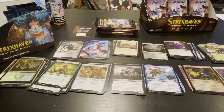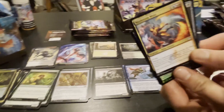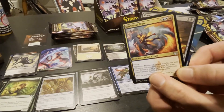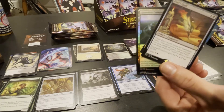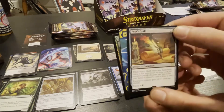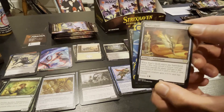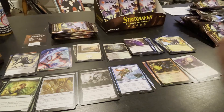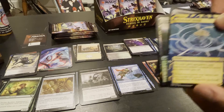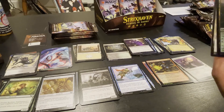We're gonna keep it rolling — the Maelstrom Muse, pretty sweet card. The Poet's Quill — enters battlefield, learn, cost two. The Whirlwind Denial which we've already seen tonight. And nothing too good — the Quidditch campus, the Quidditch campus. All right, we're going back to the Quidditch.